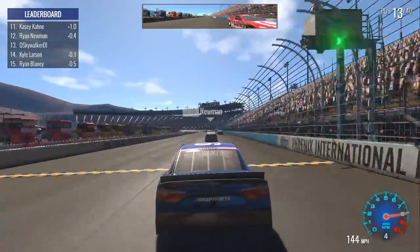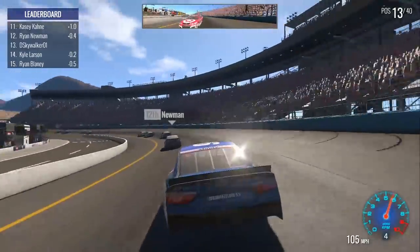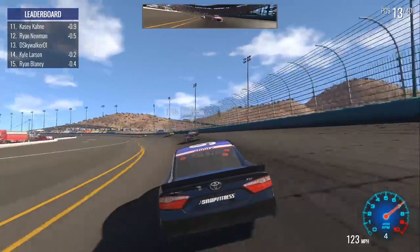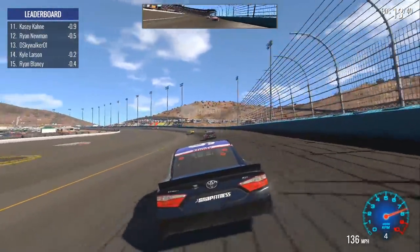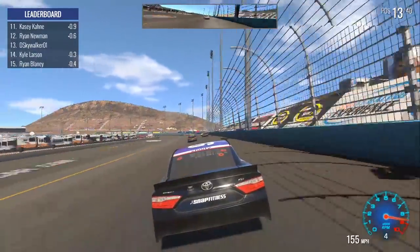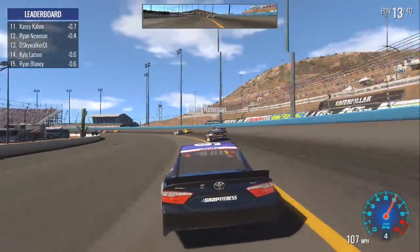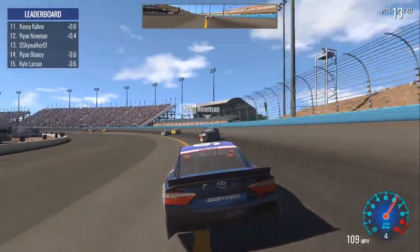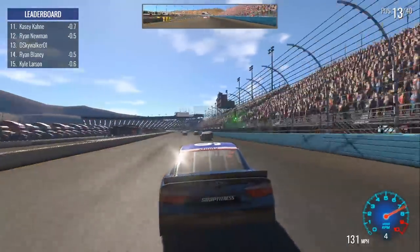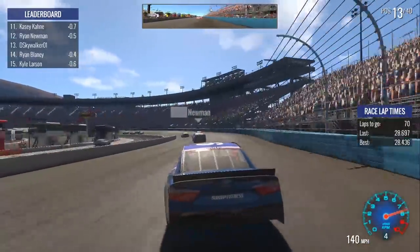I tried to slide up in front of Larson. This time we finally get into turn one — stay on the bottom and don't almost clobber the inside wall. So that's all good, and we can start making our way back up through the field, hopefully up to Ryan Newman. He seems very fast right now, so he may be one of our prime competitors in the mid-pack. Again, it's all about the prize money today — as many positions as we can make up.